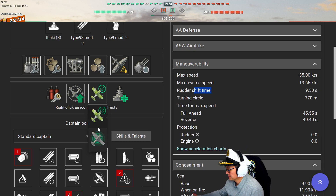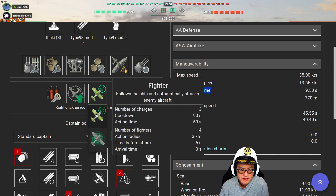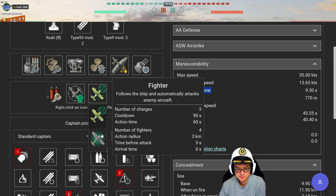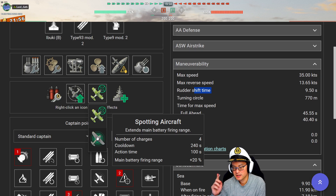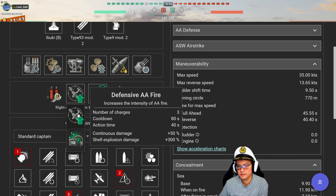Why are you using fighter instead of scout? I forgot to swap them out. After the match and the replay I did swap out the defensive AA. The reason why this is important — scouting aircraft have one more charge, they are up longer, the main battery firing range is improved by spotting aircraft, and spotting aircraft actually go farther away from your ship than fighters do. So you have a better chance of spotting something with a spotting plane.